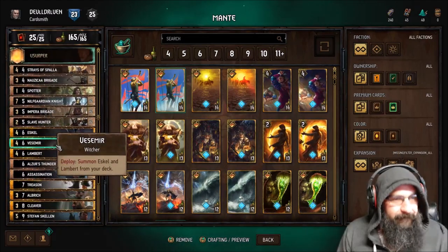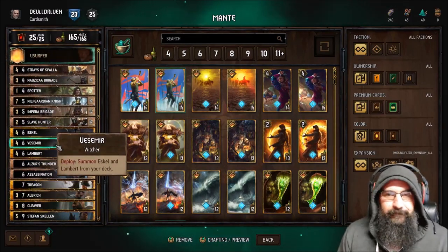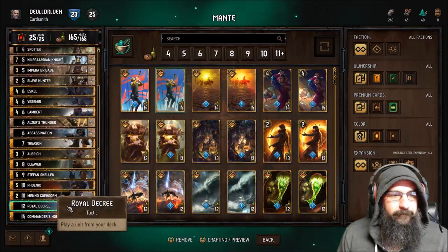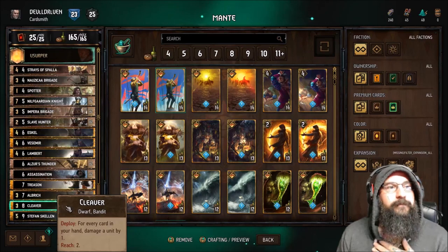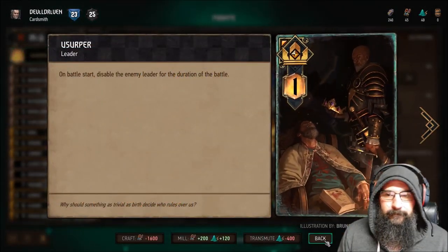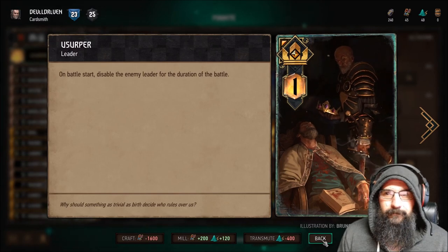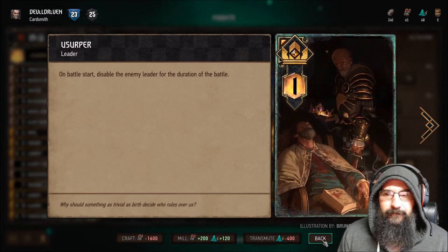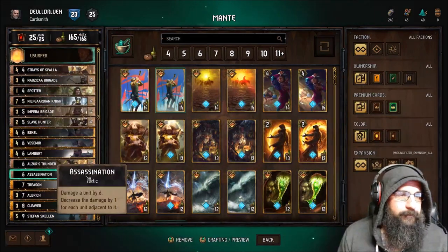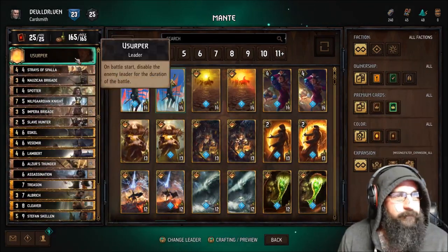This list is pretty awesome. There are a couple things we have to know. Remember that you only have a limited amount of mulligans compared to what old Gwent used to be, but instead you get this super awesome Usurper that disables the other leader. A lot of the new strategies are based around the new leader because people want to try new things.